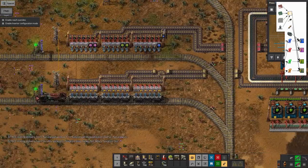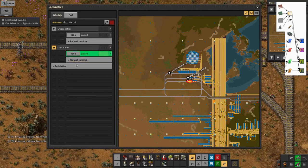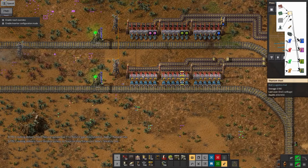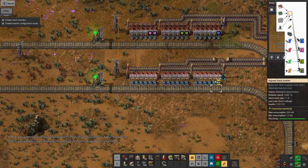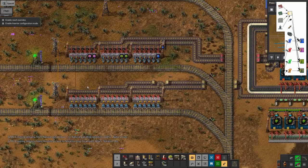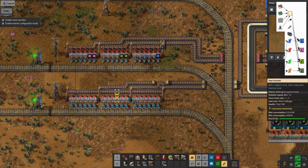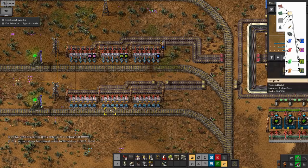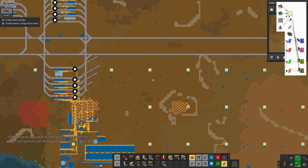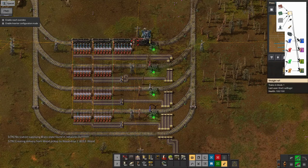I've got a train bringing in the crystals - there are three stops with three wagons, one for each of the three crystal types. It's a 3-3 train with a single locomotive on the front, which breaks the rules I've been using everywhere else, but it's fine. It does mean I've got two specific trains just doing these journeys.